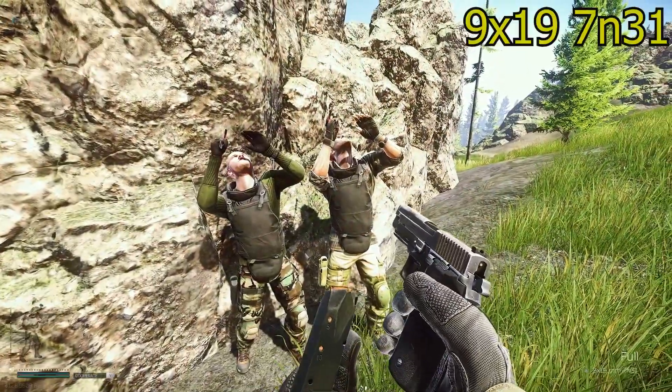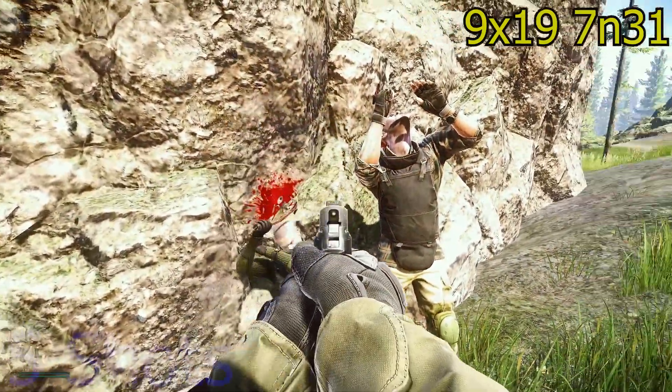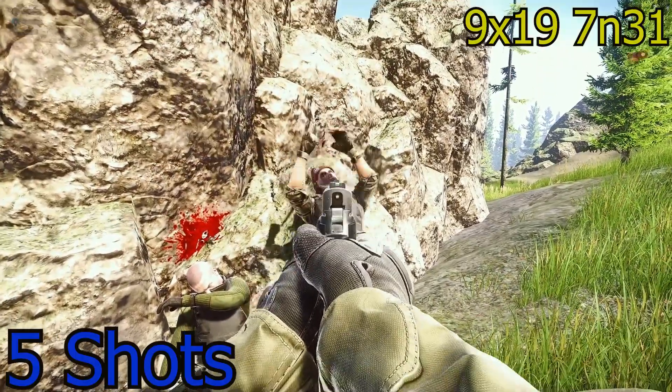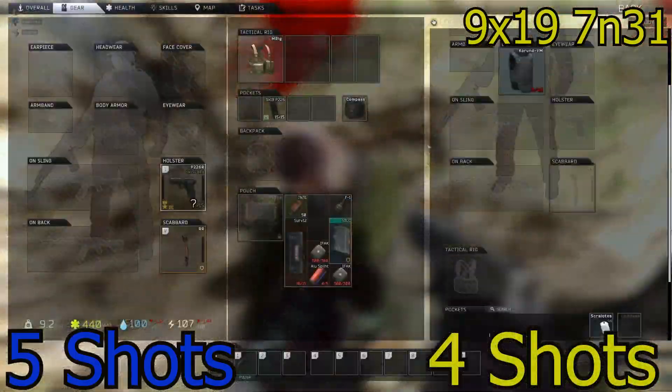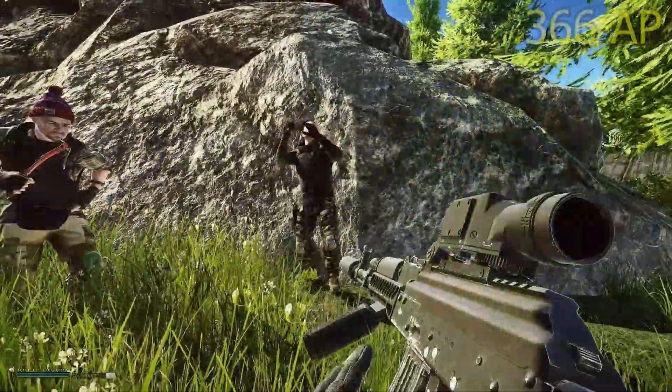Next we have 9x19 7n31. Again, another devastating pistol round — this is a slapper. Five shots, then four shots. So you're telling me this sold-out ammo on Prapor compares to SS-190? Actually, I am.